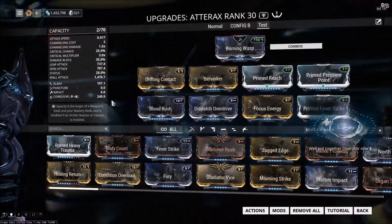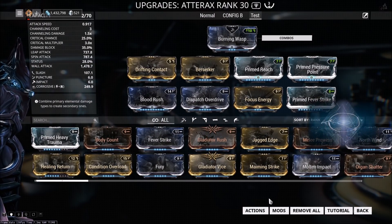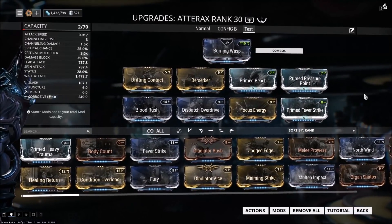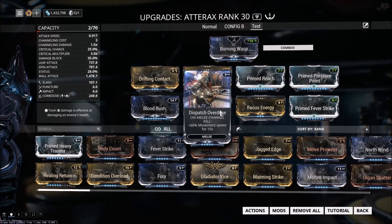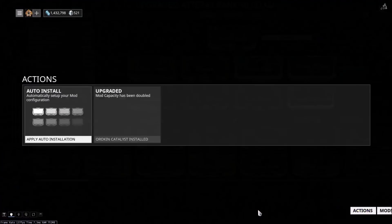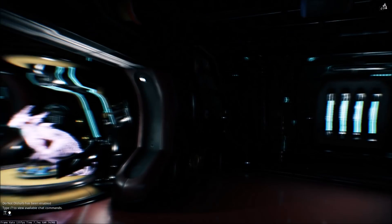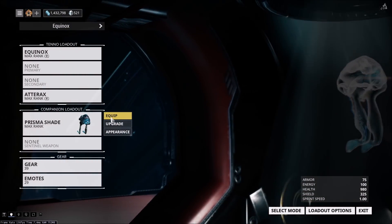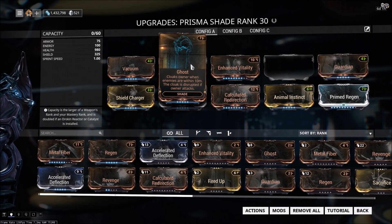I'm going to be using the Atterax on both this and the other Adaro build, Banshee, because I think it's a pretty simple weapon to get. I'm not using Maiming Strike. There are some primed mods, but you can substitute these out for non-primed. There are small personal preferences in here like Focus Energy and Dispatch Overdrive, which just increase your movement speed. Because once you get enough damage, it's all about how quickly you can kill. I also have a Nariman lens on this weapon as well. You only need to put a lens on your frame and your weapon.